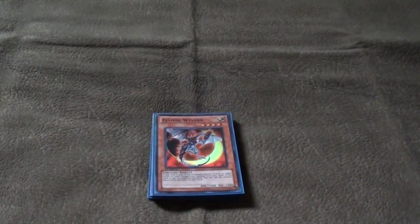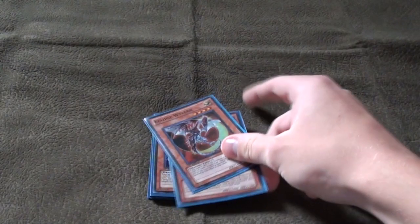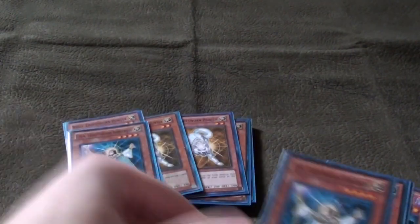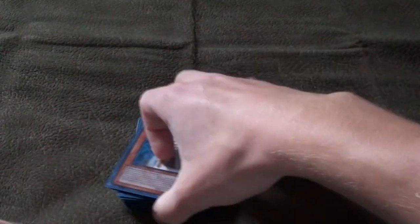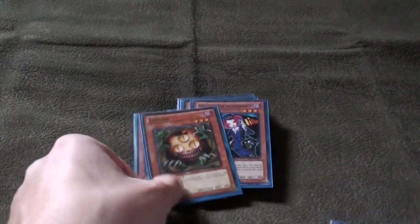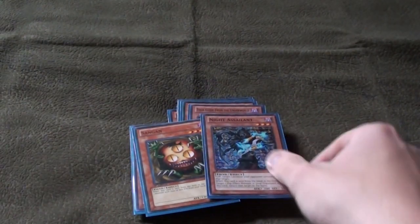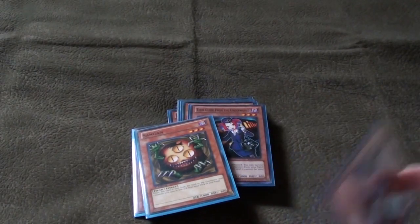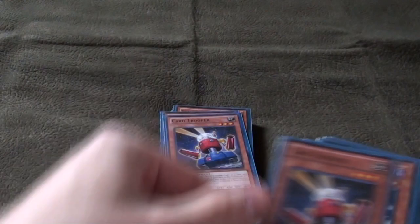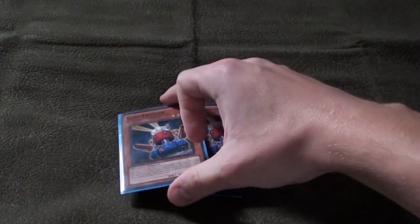Next we run one Eclipse Wyvern — you still need it because it's hard to get to your Red-Eyes Darkness Metal Dragon, and you can search it with Super Transformation as well. For the light engine we run three Ryko, three Lyla — standard. And the Tour Guide engine: two Tour Guides. Sangan is nice because when you discard from the hand to the grave, like with Pulsar's effect, you get Sangan's effect to get back a Ryko. It's a good card.